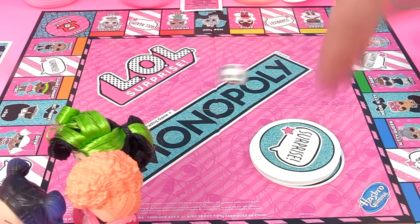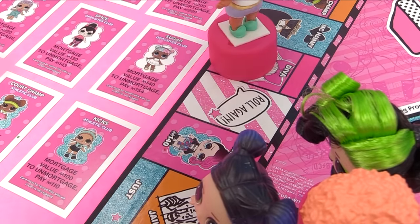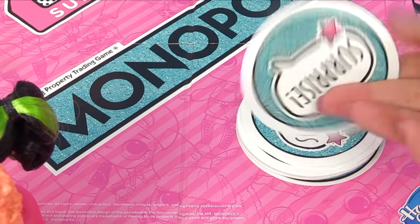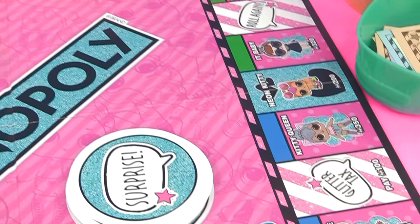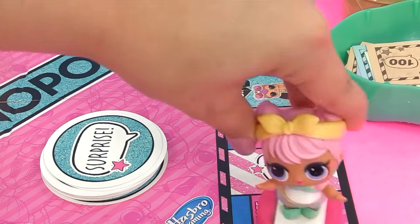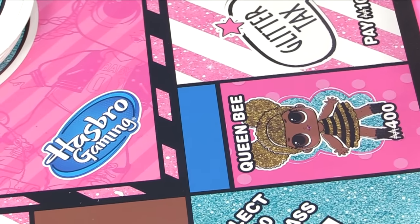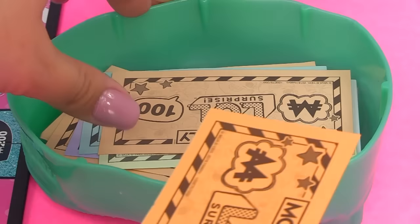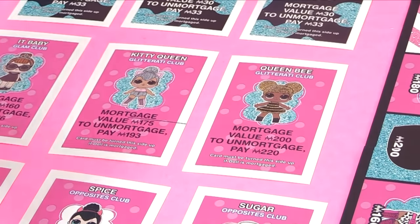It's Dawn's turn again - she rolled a six. One, two, three, four, five, six - she lands on surprise! The card says: "So fetch - advance to Queen Bee." She goes all the way to Queen Bee! Queen Bee costs four hundred dollars. Dawn has a five hundred dollar bill, and the bank gives her a hundred back. She grabs the Queen Bee LOL doll!